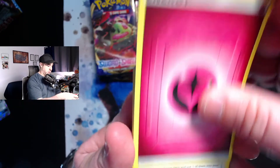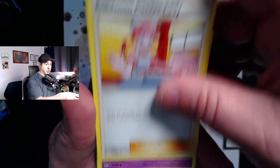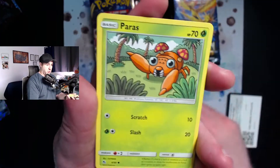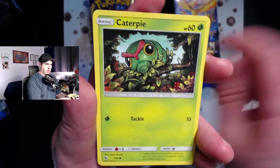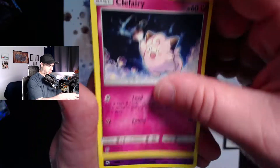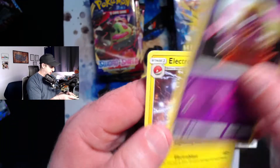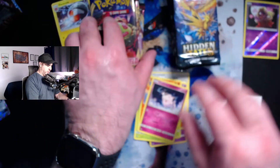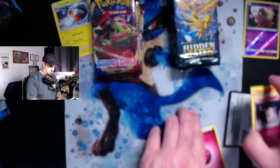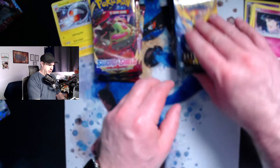We started all the Sword and Shield stuff - a reverse holo Fairy Energy, sad day. We jumped hard into Sword and Shield and had some crazy pulls last week. I hope your first week of a Sword and Shield release was as fun as mine - I am searching for those gold cards. We get a reverse holo Jinx and an Electrode to kick things off. I'll do one more Hidden Fates and then start jumping into Sword and Shield.